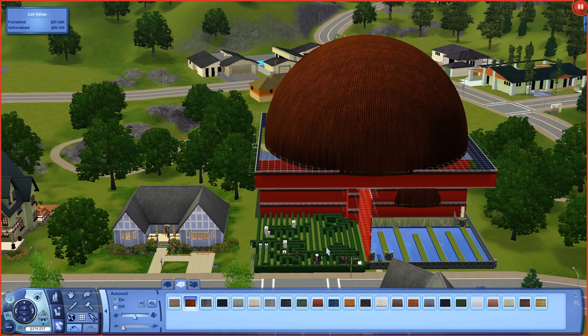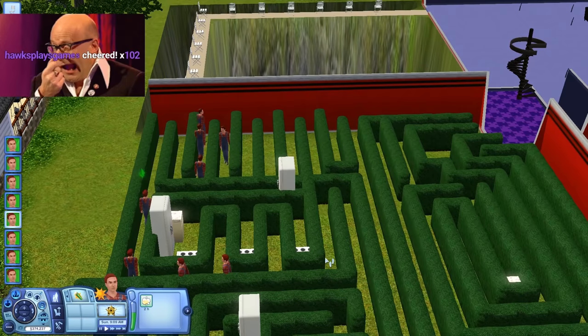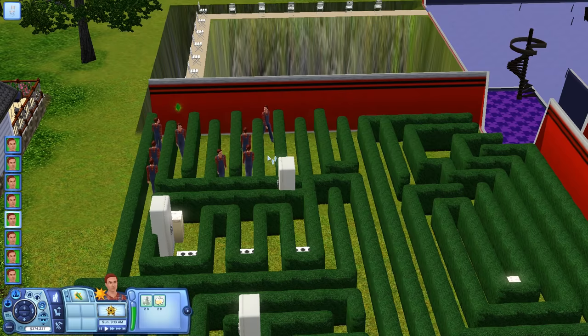There we go. The neighbors must be terrified. Connors - they just know exactly where they're going. They're not wasting any time here. Oh my god, they may complete this maze. Not one of them has deviated. They're just immediately off.